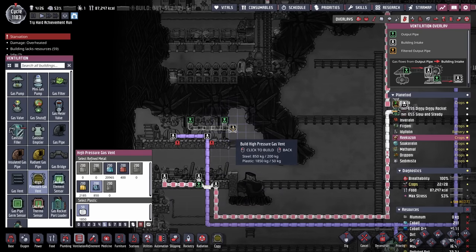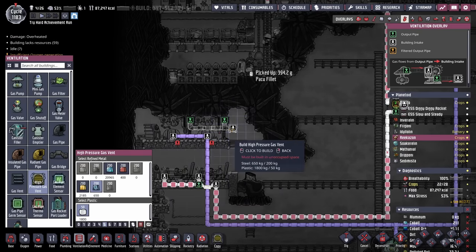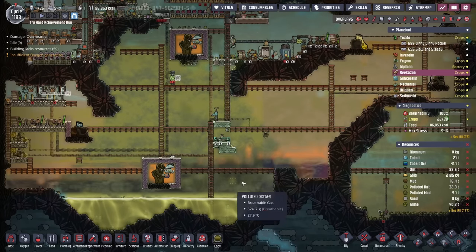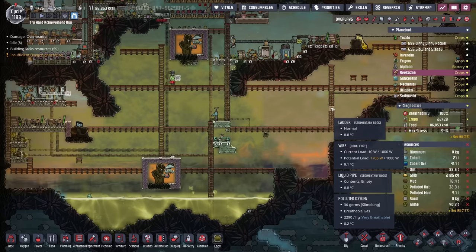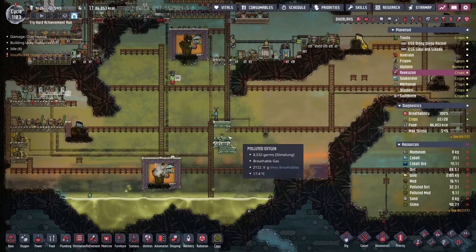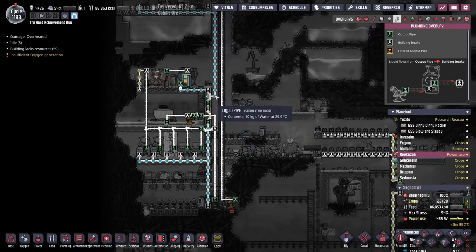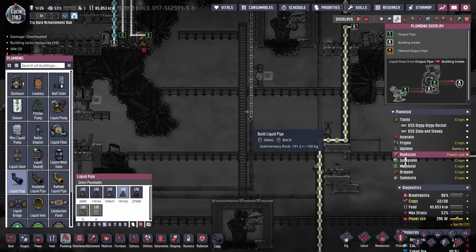Right now I don't have a better system for what to do with all this carbon dioxide, so we're going to take the easy way out and just put a high-pressure gas vent right here. We do have a lot of area where this carbon dioxide can back up, so we don't have to worry about it, but it'd probably be smart to go ahead and put in a carbon skimmer now. At minimum it would give us something else to do with all this water. Yay, more spaghetti!